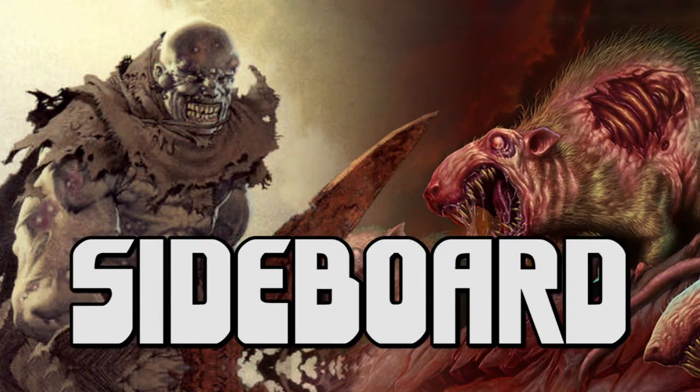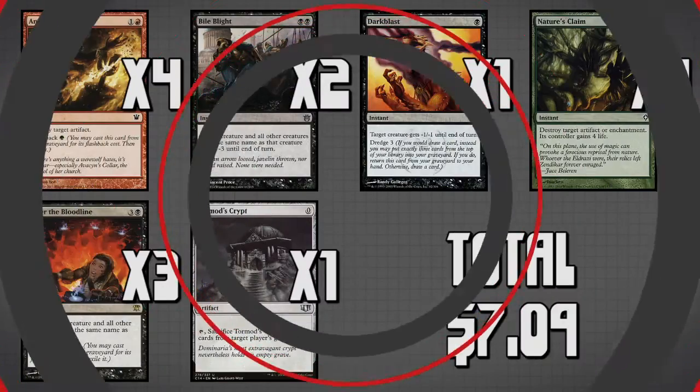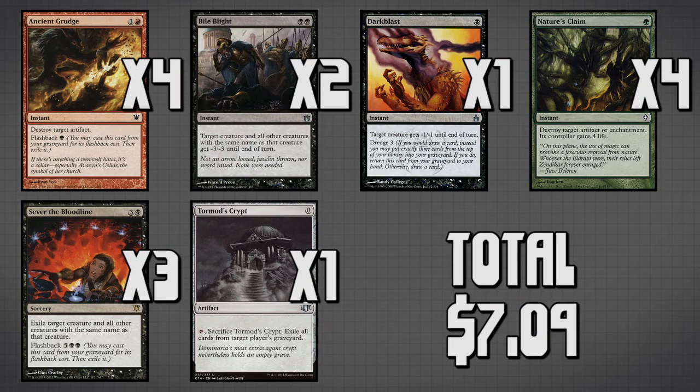Moving on to our sideboard, I'll quickly fire off all these cards: four copies of Ancestral Grudge, two copies of Bio Blight, a single Dark Blast, four Nature's Claim, three more Sever the Bloodline, and a single Tormod's Crypt.